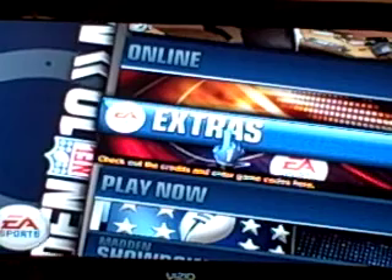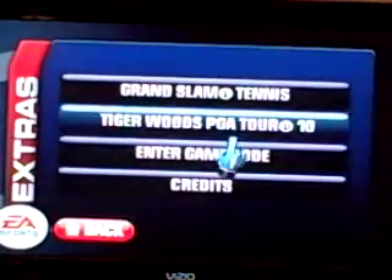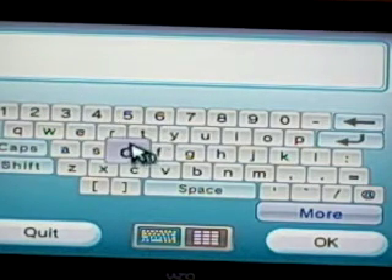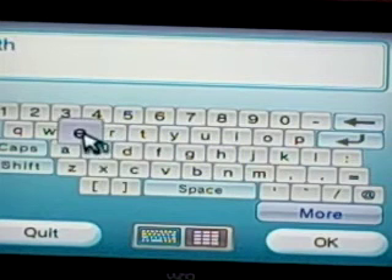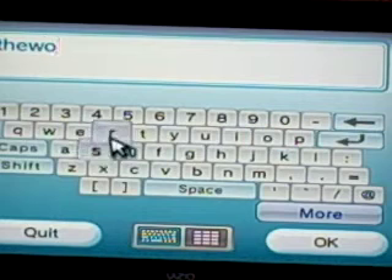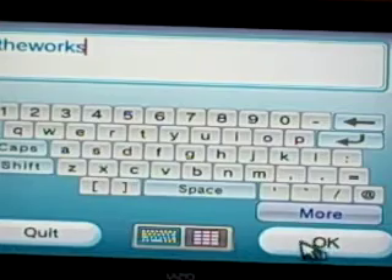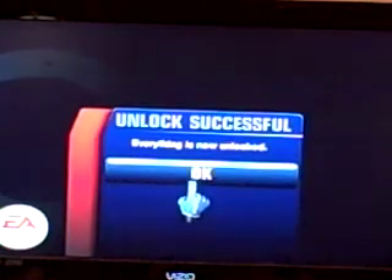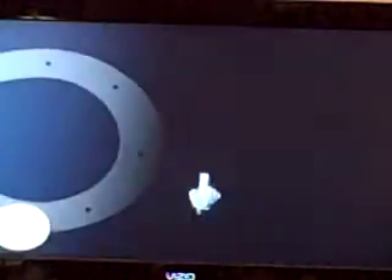To put in your code for classic modes such as franchise, superstar, and situation modes, just click on Extras right here, then Enter Game Code. The code I remember is 'the works,' which unlocks everything. Just type in 'theworks' — all one word, no spaces — hit okay, and it'll say unlock successful, everything is now unlocked. You can do the other individual codes if you want, but I've already got it saved.